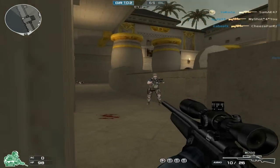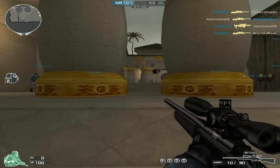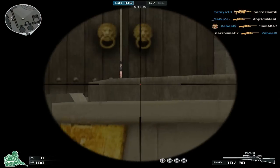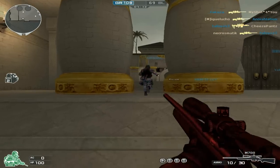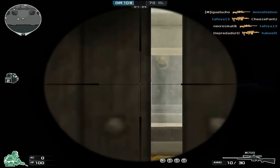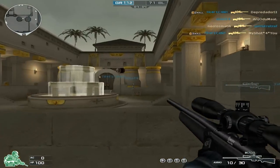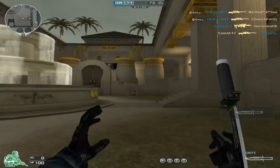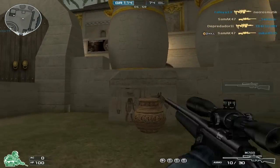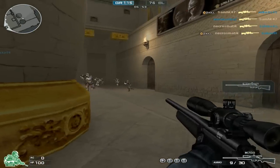What is going on everyone, Trigger Happy here bringing you another gameplay slash commentary. This time I'm doing another Crossfire review and the gun of choice today is the M700. The M700 is the default sniper you get when you start playing Crossfire, so you don't need to spend any money — just download the game and it'll be in your inventory, just like the M16 is your default assault rifle.